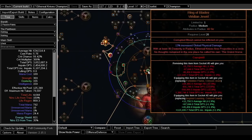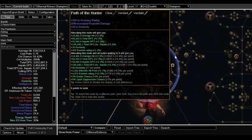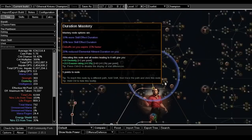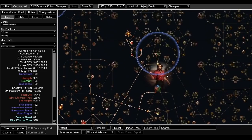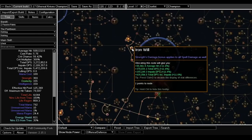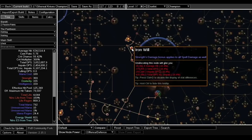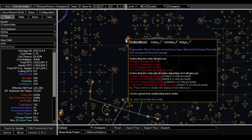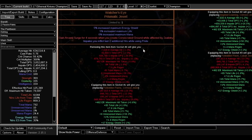The Ring of Blaze jewel needs at least 40 dexterity, so place it in the right slot. Also use Iron Will, which converts strength bonus to spell damage for additional DPS. This is how you get the rest of the impale — it's a global impale chance I discovered while making this build. A Watcher's Eye with 'Pride grants impale two additional hits' is also great.